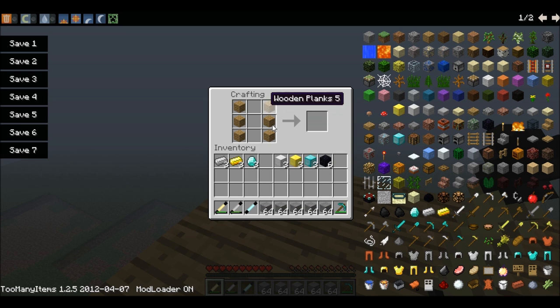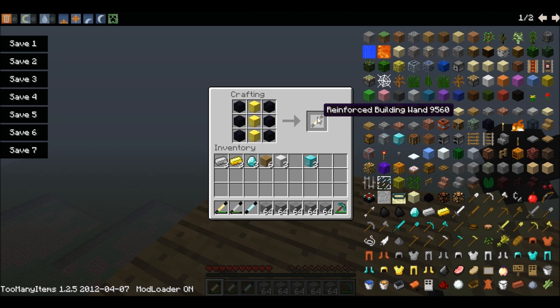You can also make reinforced wands. To do so, you'll need obsidian — six pieces — put them on the sides of the crafting table. And these three materials, make them into blocks. So, diamond, turn it into a diamond block, or gold into a gold block. It'll create the same thing, it'll just be reinforced. So for instance, gold blocks and obsidian create a reinforced building wand.